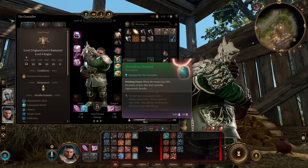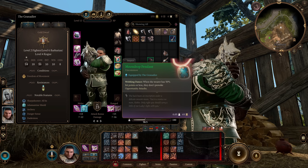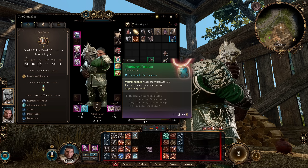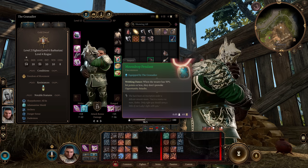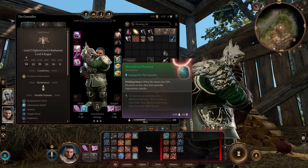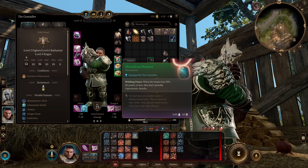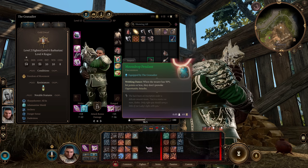For accessories we have the Moon Drop Pendant. Whenever we have 50 or less hit points we don't provoke opportunity attacks when we move. Since we have such a high HP pool, this will still trigger regularly and lets us maneuver around the battlefield without worrying too much about opportunity attacks.